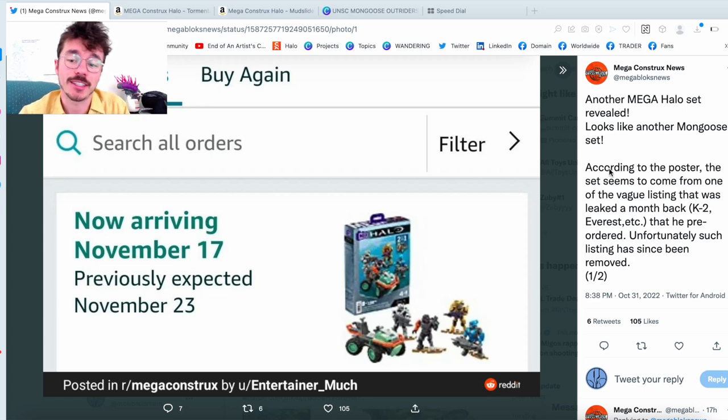So today we're having a look at the second reveal from Mega Constructs News. Of course, it was from someone else who fed it to him, but I don't see the actual reference here. This is a brand new Mongoose, and we're going to talk about it, break it down, compare it to other sets, and just have a good time — because let me tell you, this set is kind of wild for so many reasons.